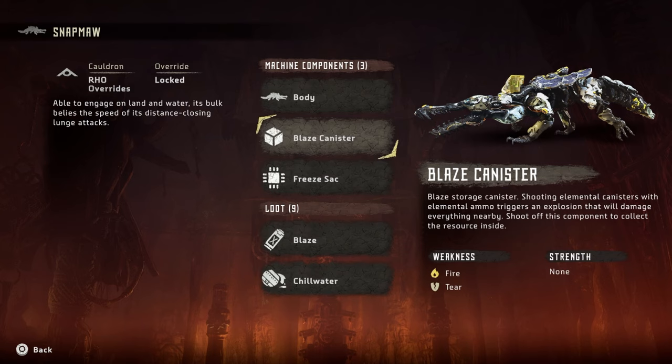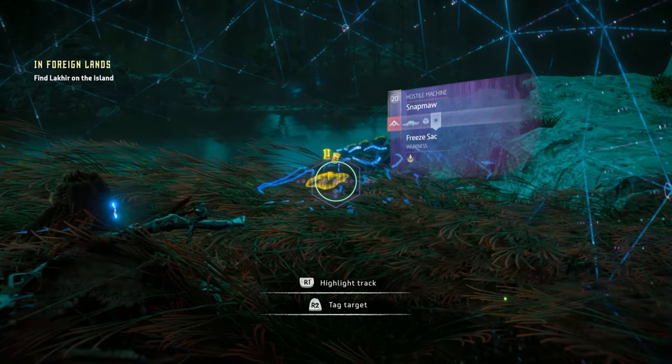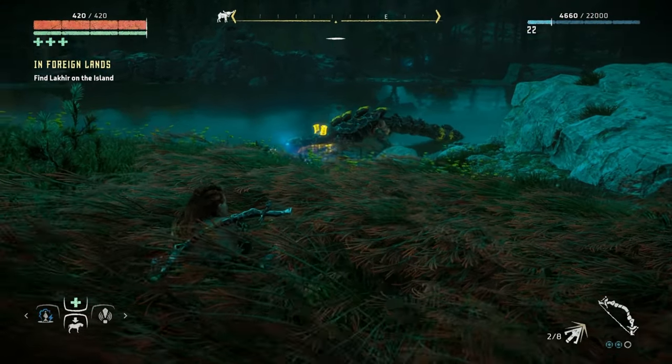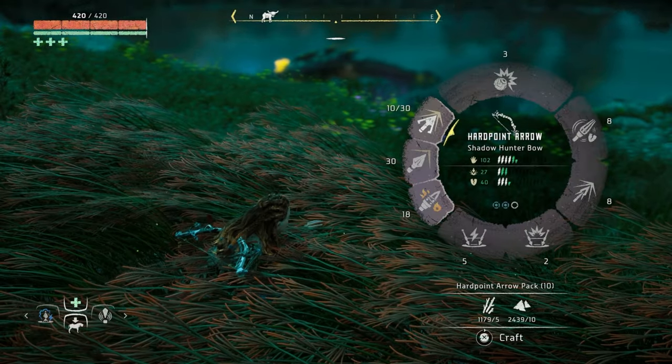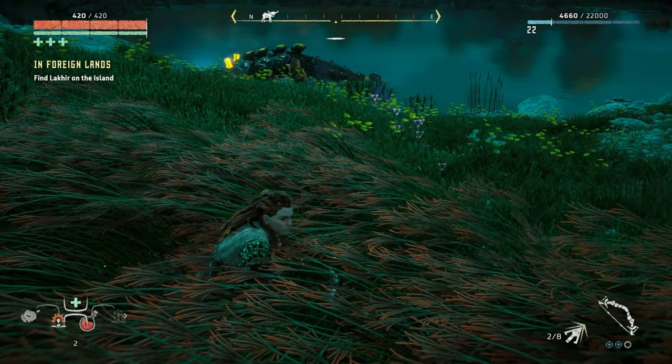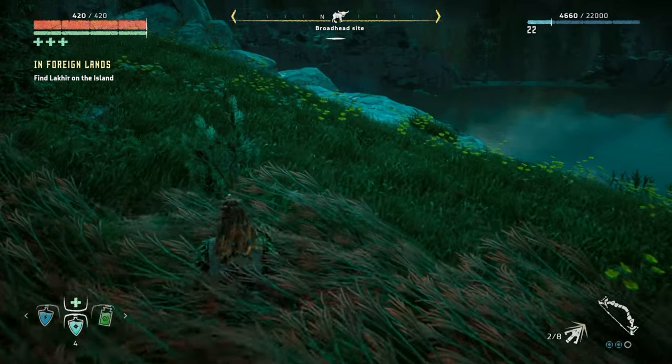Weakness: fire and tear. There's a freeze sack — destroying this component disables the ranged freeze attack and triggers an explosion causing damage to anything in the area. You know what that means — we're going to use a freeze resist potion. I've never used one before.